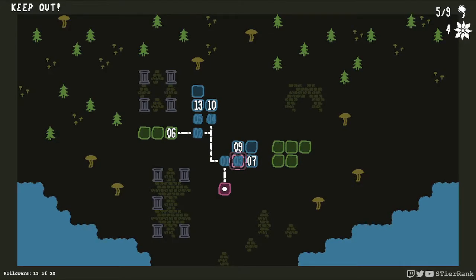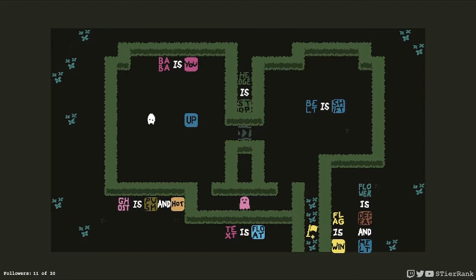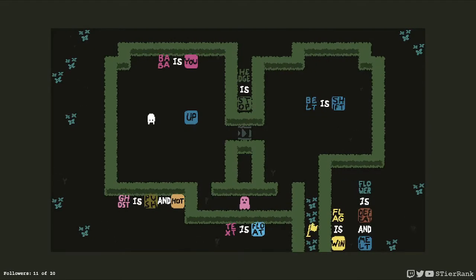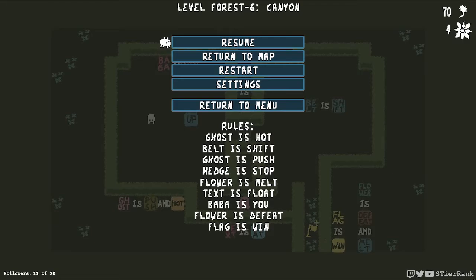So let's look around a little bit more at Concrete Goals — it's interesting there's another level over here, so it must be one of those single dot or multi dot ones that'll pop up if I keep going. Let's check out Canyon. I may not have played this one at all. Ghost is hot, belt is shift, ghost is push, hedge is stop, flower is melt, Texas float, Baba is you, flowers defeat, flag is win.